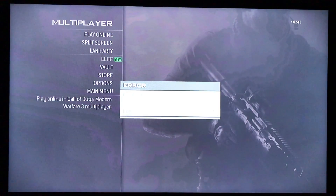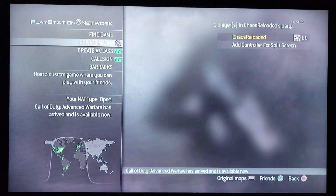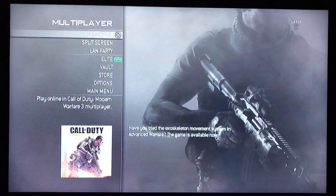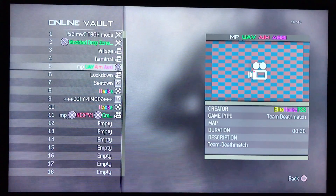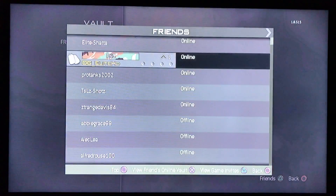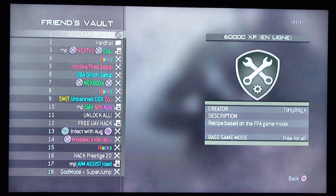It says the content package is no longer available, so then you connect to online services. I probably got the wrong one, guys. I must have pulled the wrong one — just bear with me a little bit.